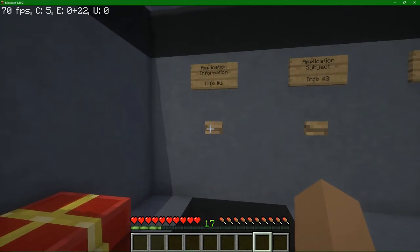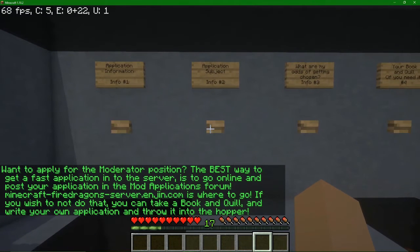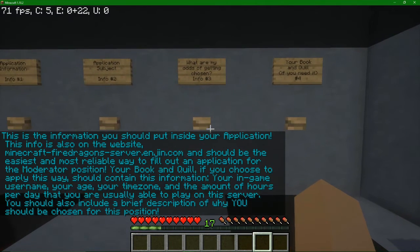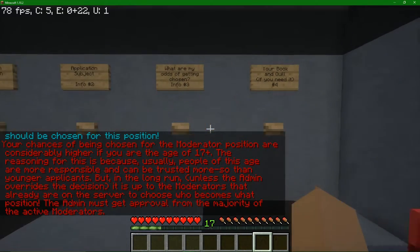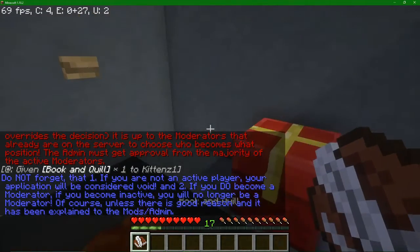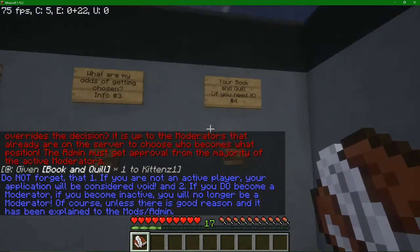We'll start in the applications room because that's where everybody wants to start. We have the application information — there's all this information: application subject, what you should put inside your application, what are your odds of getting chosen, and a book and quill if it's necessary, along with information towards it.